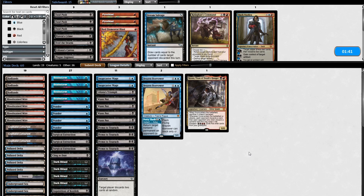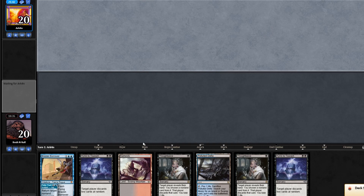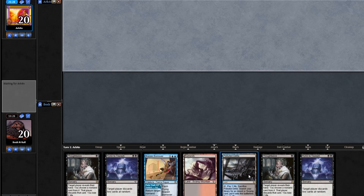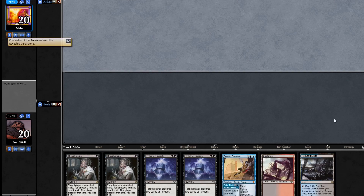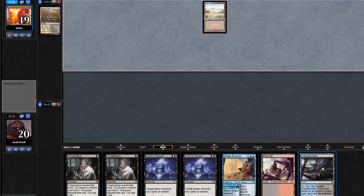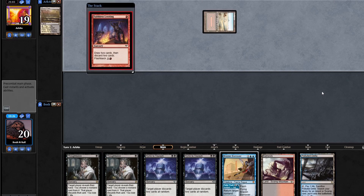Now we're on the draw where everything becomes worse — it's basically Surgical Extraction or bust. On the play we have at least all our one-mana discard spells. If I get to turn one, this hand is insane. I'm just going to have to roll the dice on this. I don't think chasing Surgical is necessarily the best play, but maybe it is right given the composition of our decks. I just have a really hard time getting away from this hand in a combo matchup.